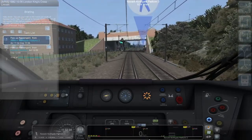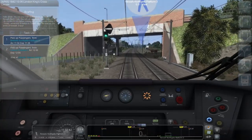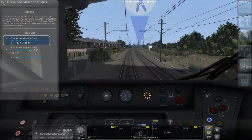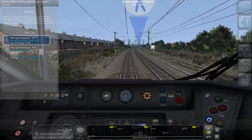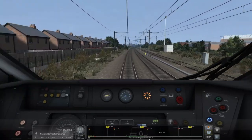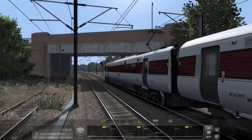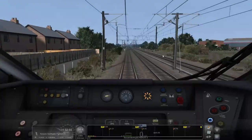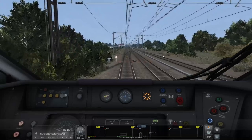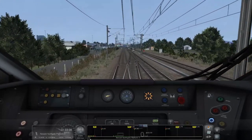You join your train on the move just south of Newark Northgate. You will call at Newark Northgate at 11:36 and Lincoln at 12 o'clock before stabling at Lincoln Terrace Siding 3. Remember to switch to diesel mode as soon as you arrive at Newark. Obviously we're on electrics, we've got the pantograph up at the rear and we're arriving into Newark Northgate where we will then change onto diesel.